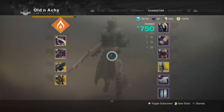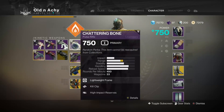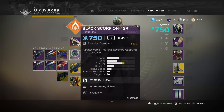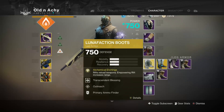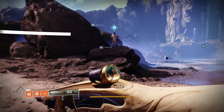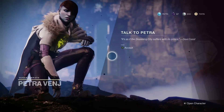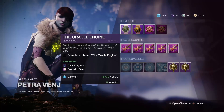Before we start I just want to show you that I am running my Warlock Dawnblade with a Chattering Bone pulse rifle as my kinetic, the Black Scorpion 4SR as my energy weapon, and my good old Thunderlord as my power weapon. I'm also using Lunafaction Boots with Empowering Rift set up so that I get longer range when I'm in a rift.